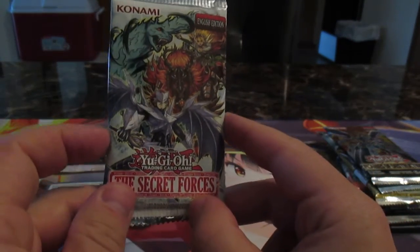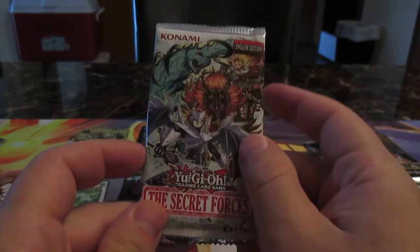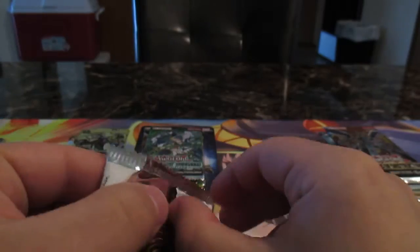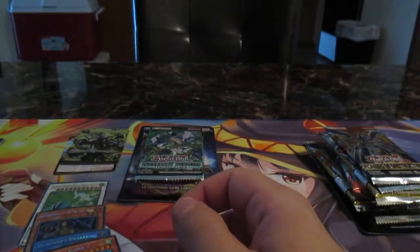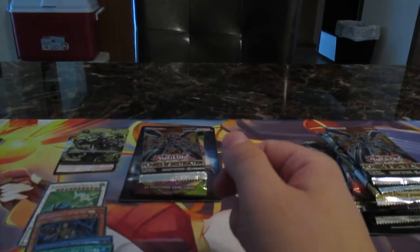Secret Force is a set that has the Necro support and Ritual Beast. We have guaranteed 40 super rare cards and 20 secret rare cards. Let's see what we can pull. We have Yenzi, Yama Tool - yeah! A Diversion, Territory of the Night, Divine Wind of the Mist Valley, and Preparation of Rites. Super rare goes there, and then all the secrets from the set go right there. We technically only got one ultra, one foil out of the guaranteed cards.